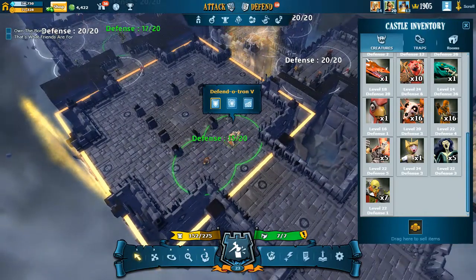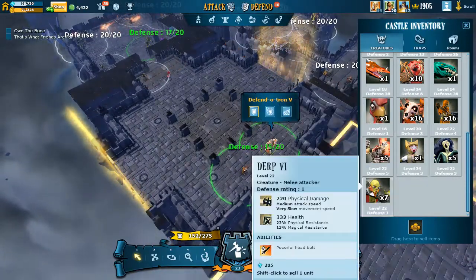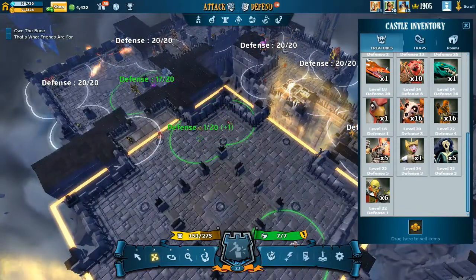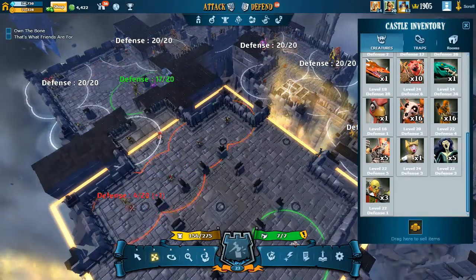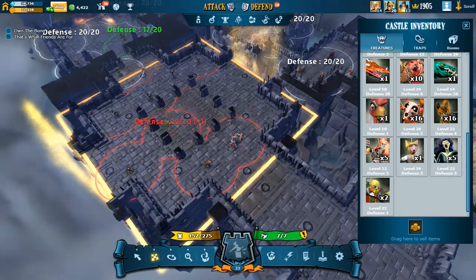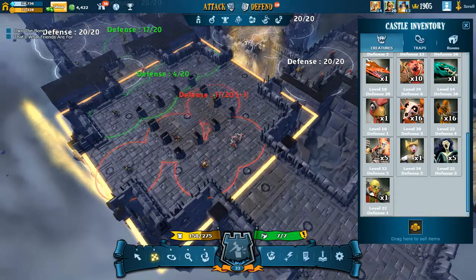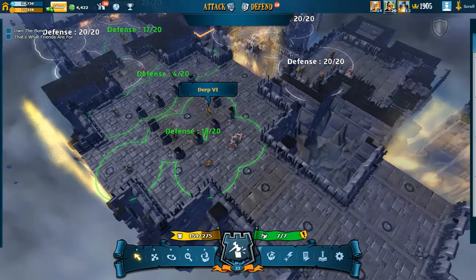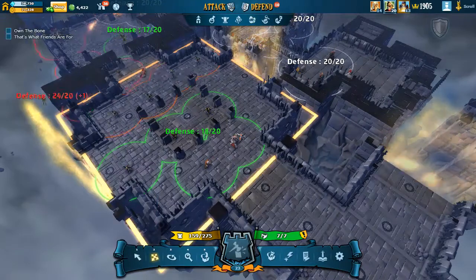And then we're going to flood this room with derps. We've got a few derps. First, we are going to establish a line. Okay, that is one line. Now we're going to establish a second line without touching anything — we're going to have to move some stuff, obviously. And you'd buy more derps. Not Hero Trainer — this thing. Man, derps are expensive now.